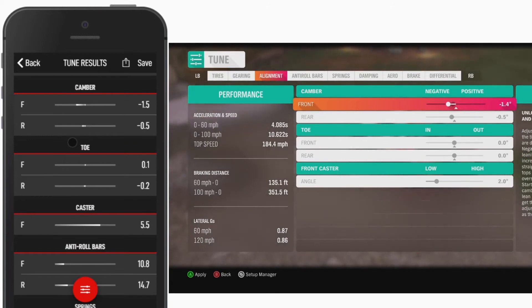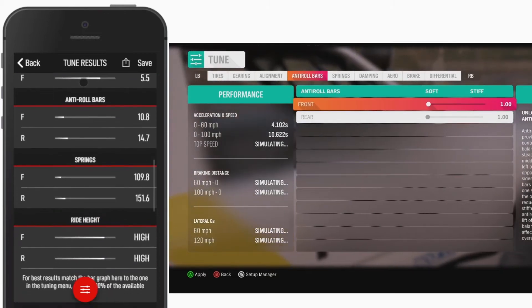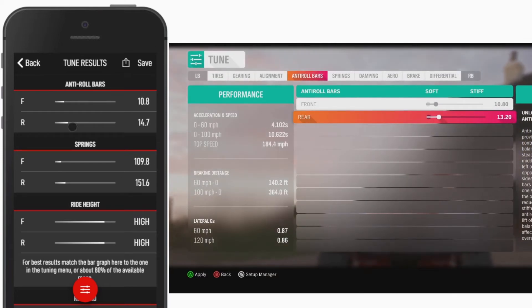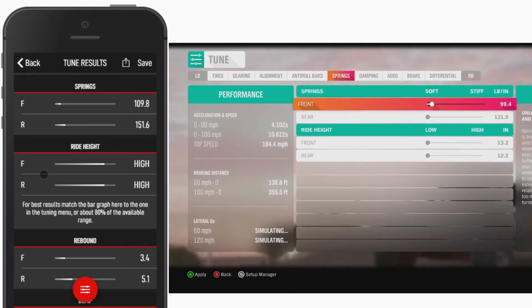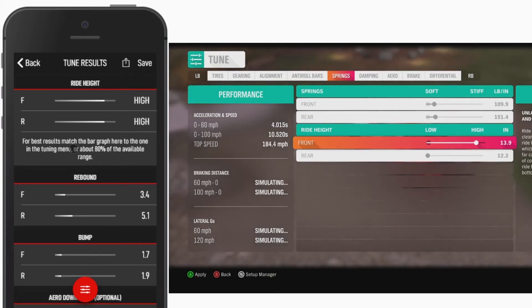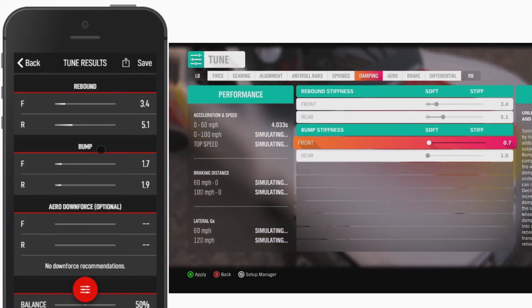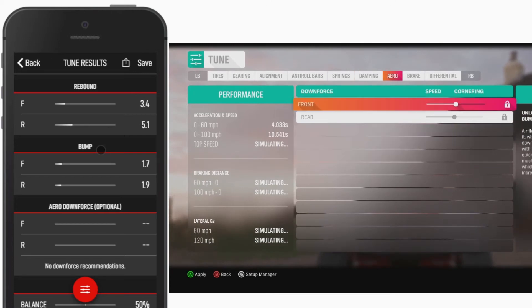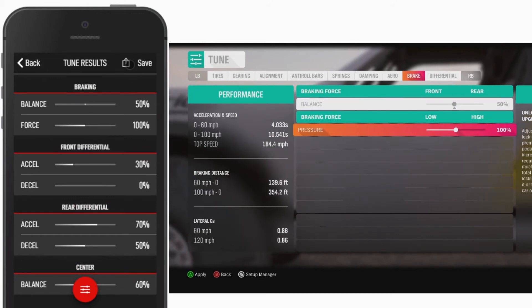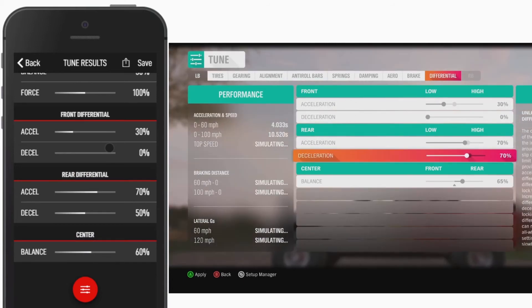Let's finish up here with our new alignment values. We'll also set our anti-roll bars a little higher than the default settings. These are now rebalanced for weight and weight distribution changes we made during the upgrades. Our new spring values are also now rebalanced. With off-road, you want maximum ride height or close to it. We'll rebalance and customize the damping — the setup is a little firmer than default, but not by much. We can skip aero and set our brakes, which will always be 50-100, but feel free to use whatever brake force you prefer. And last but not least, we will copy over our differential settings.